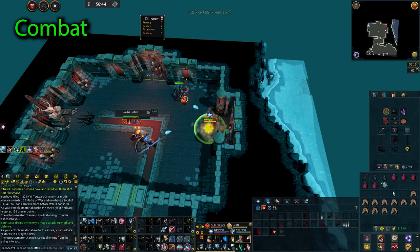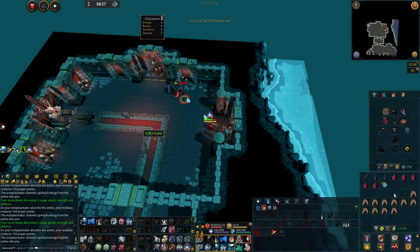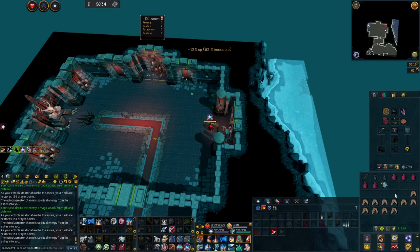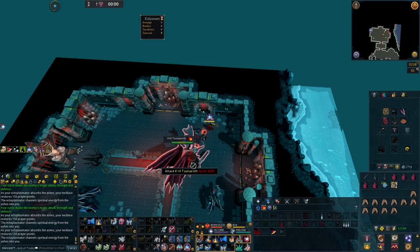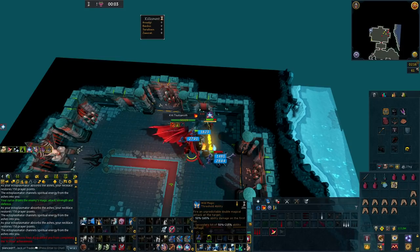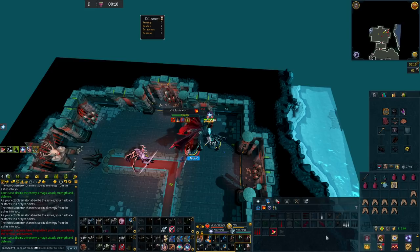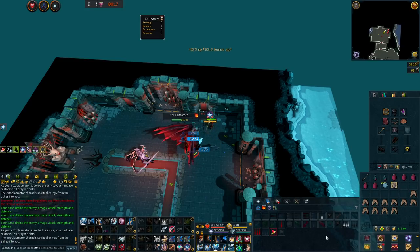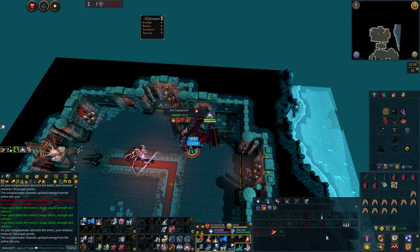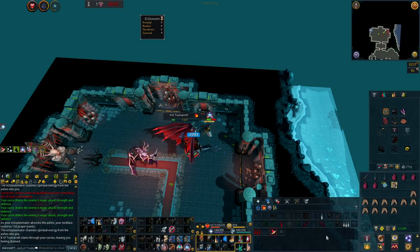Starting off with the combat shard, the first method I highly recommend is fighting Krill Tutsaroth. This boss can potentially give you the chance at up to three shards at once. First off, you will get the chance at the combat shard and the boss shard, since you will be getting combat experience and marks of war. But if you do happen to get a demon or a greater demon slayer task, you will have a chance for the support shard as well.